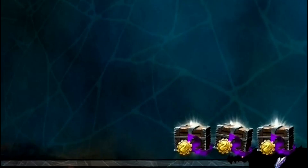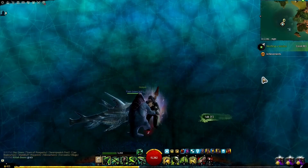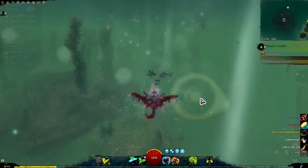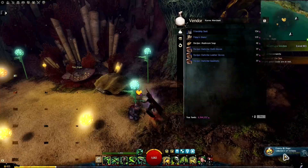You don't need to do this collection in order — I'd suggest you don't, since a lot of it is based on world bosses and you'll want to use an event timer. The next one is in Quatsal Bay in Caledon Forest: a heart vendor who, once the heart is completed, sells you a Friendship Bracelet. Then we head to defeat the Inquest Golem Mark II.